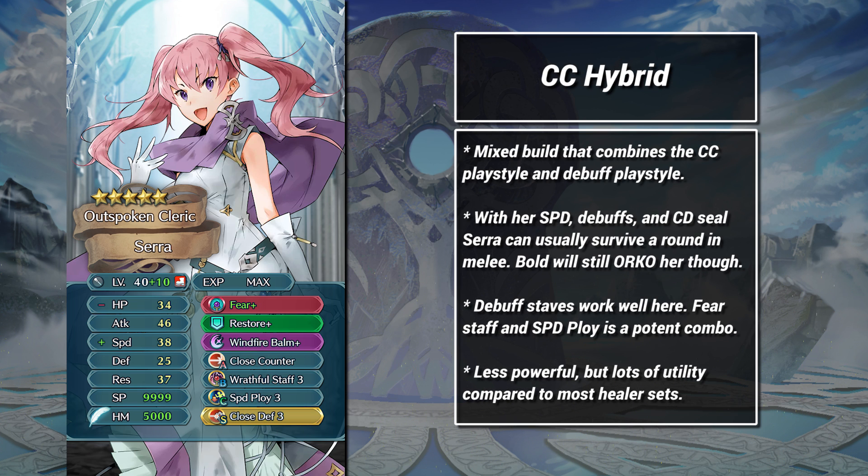Finally, we have a hybrid build. We ditch Pain but keep close counter, and then rely on some buffs and debuffs for team utility. The end result is an enemy phase healer set with some offensive support potential. As usual, we invest into Sarah's speed and combine it with Speed Ploy. Speed is crucial for enemy phase Sarah.